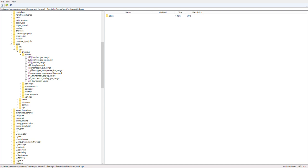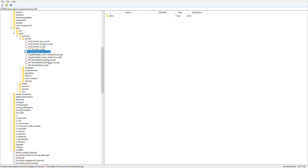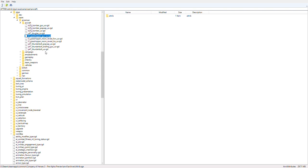Starting with the aircraft, we have the B-25J bomber with a couple more variants, the C-47 Douglas — this was a transport plane for the airborne — and the L-2 Grasshopper. I have no idea about this plane; maybe it's a biplane, I'm not entirely sure, I've never heard of it before. I'm not really a plane type of guy — more about tanks.